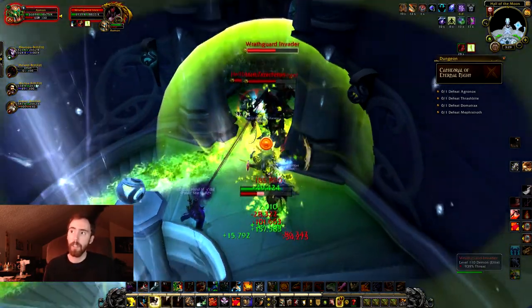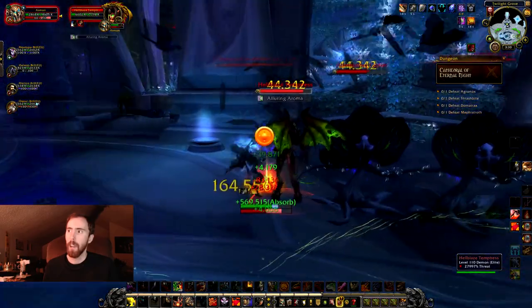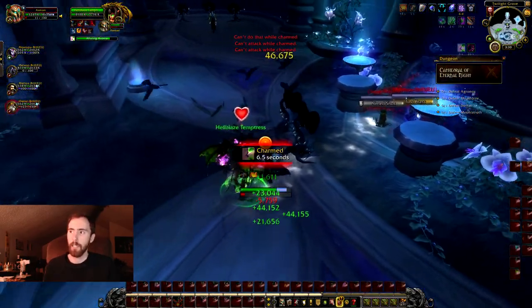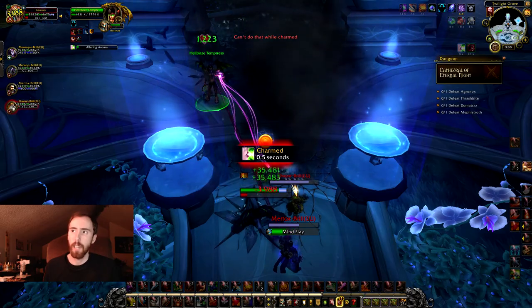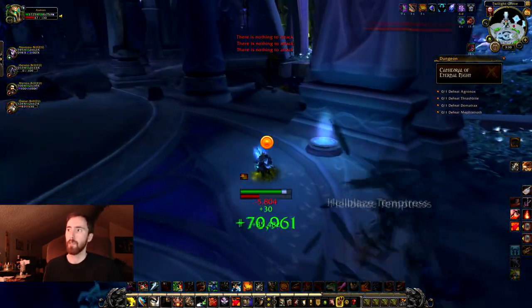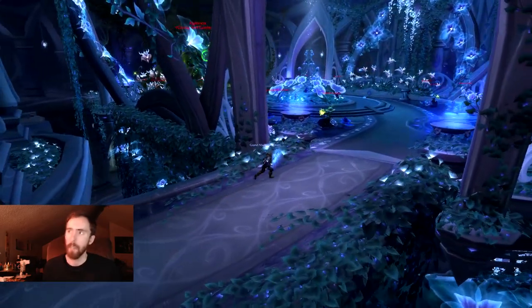The Hellblaze Temptress — one of the Succubi — if she casts Alluring Gaze or whatever, it mind controls you, so you want to interrupt that. I'm pretty sure you can stun them out of it so you don't have to just stand there getting MC'd. This group left a little bit to be desired, but I think that's kind of how they felt about me too, because as I said — spellbooking.